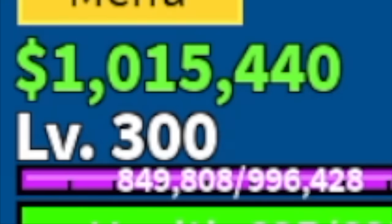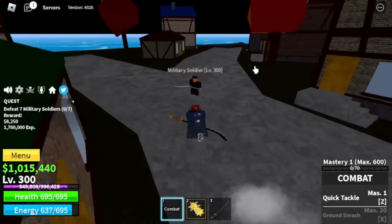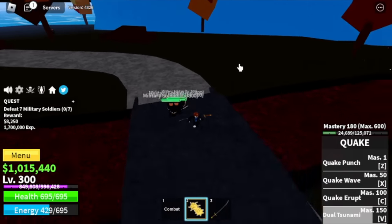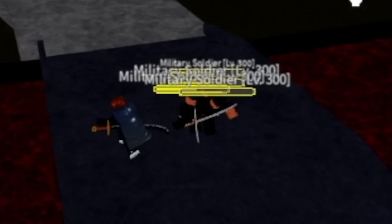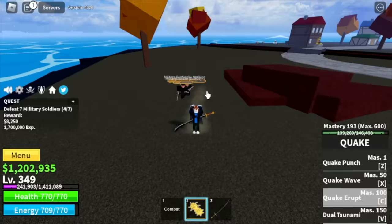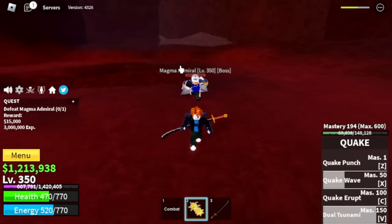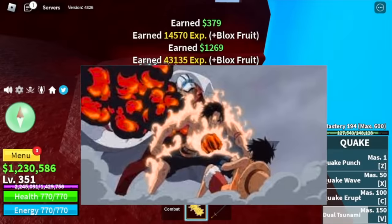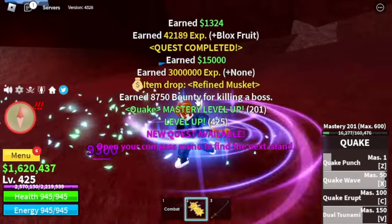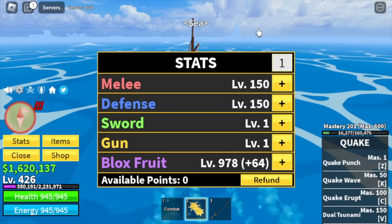Went to the Magma Village — this is a rare area. We're gonna defeat military soldiers. The technique is to lure 4 military soldiers, lure them onto the bridge, and use all your skills. You only need one combo to defeat them, which is not really hard. Keep grinding until you reach level 350. After that, target is Magma Admiral — Whitebeard versus Akainu. Ace, you are not forgotten. Grind here until you reach level 425. Stats check: 150 melee/defense, Blackfruits 978.